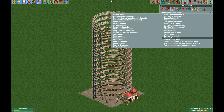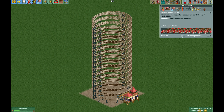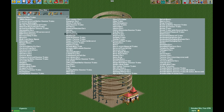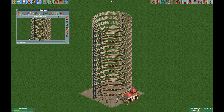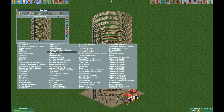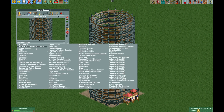Now I'm going to change the ride to powered launch without passing station and set it to 15 miles per hour. This will get it out of the station before the chain lift. We just want one train with 29 cars. Then I'm going to change the vehicle type to the lay down cars, make them red, and then change it to any ride with a lift hill so we can edit that lift hill speed to 25 miles per hour, then change it back to the mine ride.